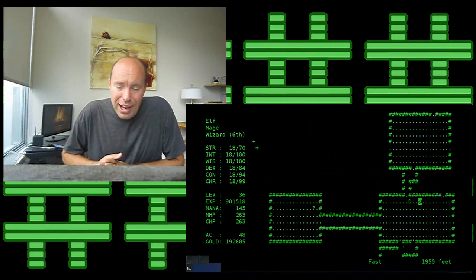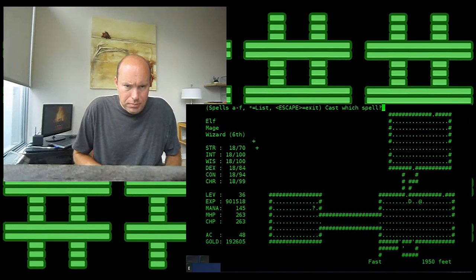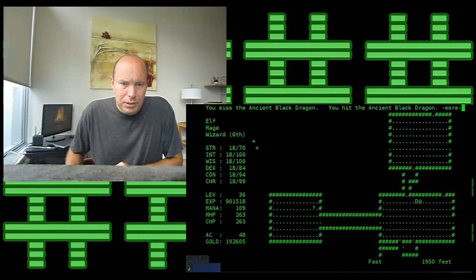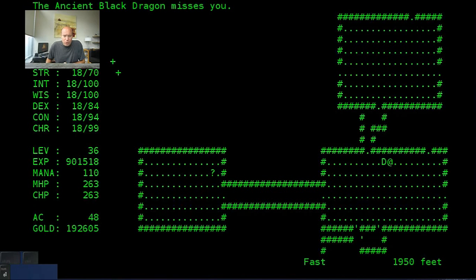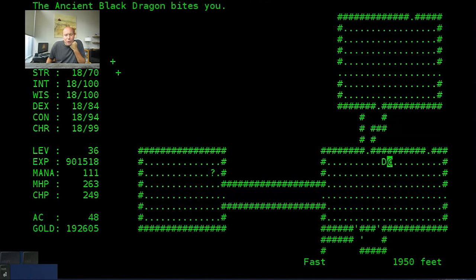We are already wielding our slay dragon weapon. What we have to do is make sure we hit him first — we're going to hit him with fireball. Fail number one, fail number two. Well, he's next to us, let's just hit him. No hit points scored on us but we did hit him. The other monsters could very well come around the corner here, so I'm going nice and slow watching my hit points.